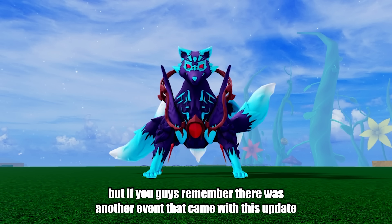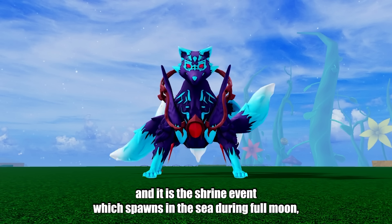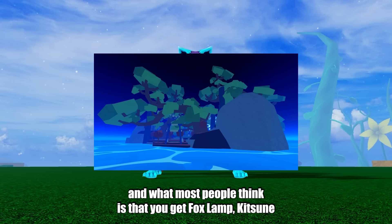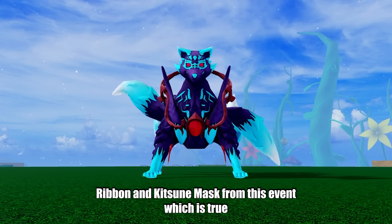But if you guys remember, there was another event that came with this update — the Shrine event, which spawns in the sea during a full moon. And what most people think is that you get Fox Lamp, Kitsune Ribbon, and Kitsune Mask from this event. Which is true.